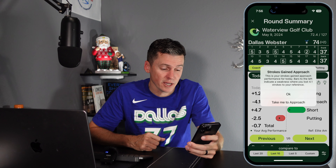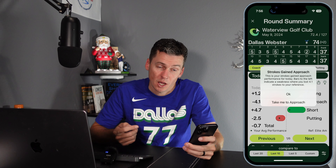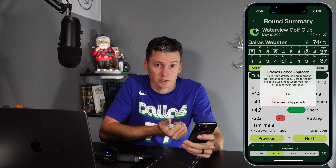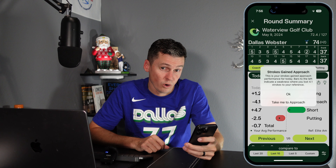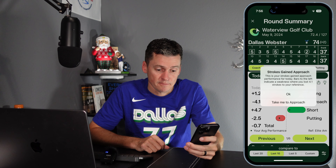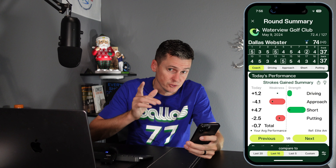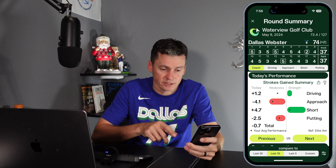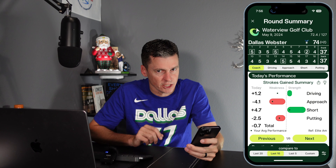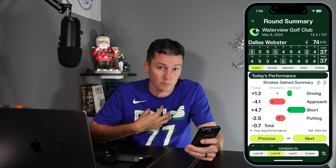This is my strokes gained approach performance. Bars to the left are a weakness; bars to the right are a strength. This is clearly a weakness for me, losing 4.1 strokes to my reference. Your reference is configurable in the app — you set it up when you first logged in. I compare myself to an elite amateur, but you can go into your filters at any point and change what you're comparing yourself to. So I struggle with approach.